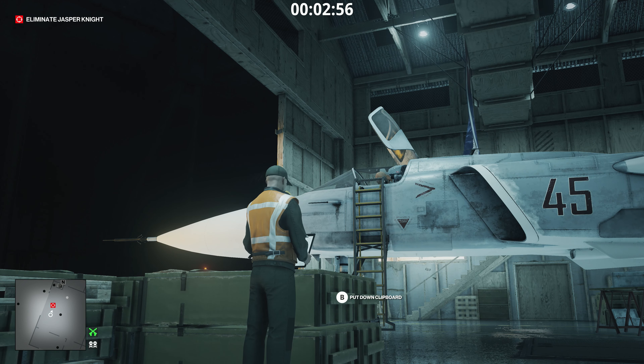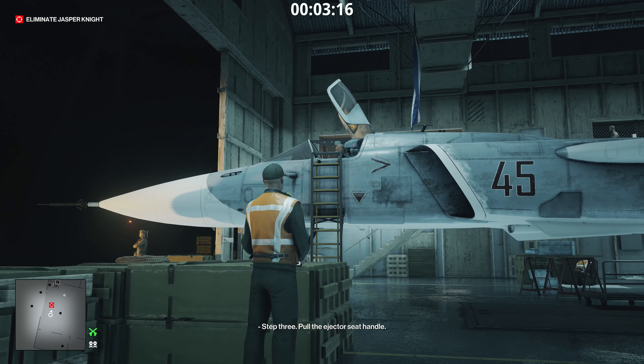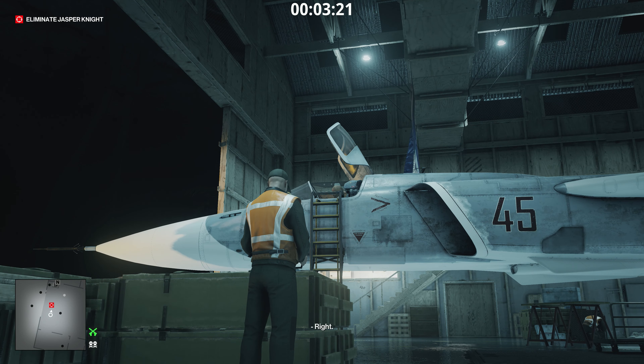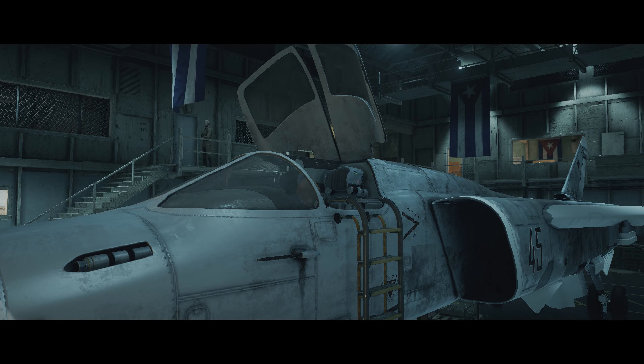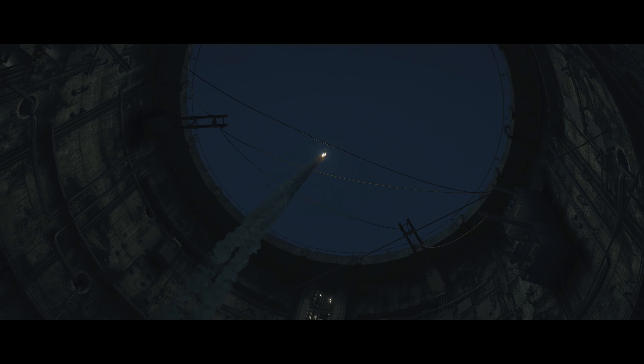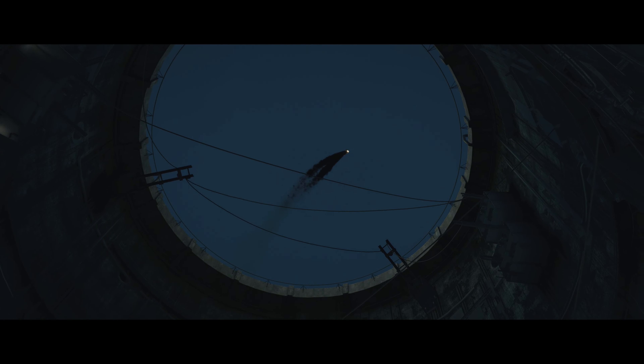Step one: strap yourself in. — Okay. All strapped in. — Step two: locate the ejector seat handle. — Yes, I found it. — Step three: pull the ejector seat handle. — Right, here it goes. Pull. — Target down.